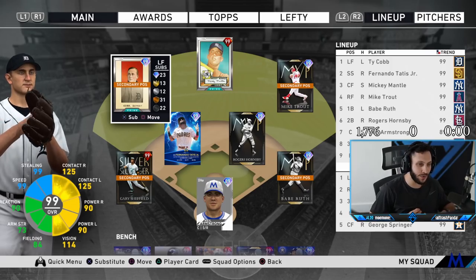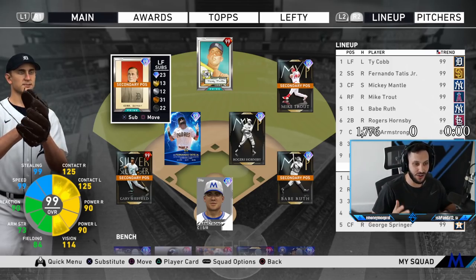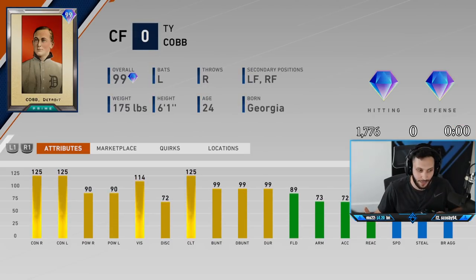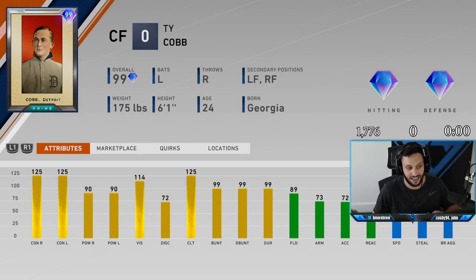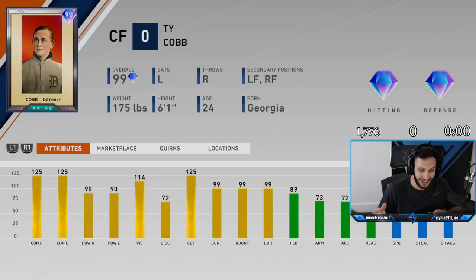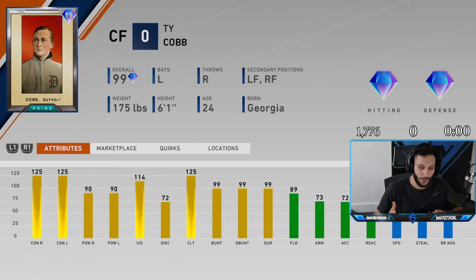Today we're back at you for another debut video. And today's debut, as you guys see, is the new 99 overall Ty Cobb. Let's see how he is. Ty Cobb has max contact against righties and lefties — 125. He also has 90 power both sides, 89 fielding, 73 arm strength, 95 reaction, and 99 speed. So he does have gold fielding, but with the 95 reaction and the 99 speed, he should get to every single baseball.